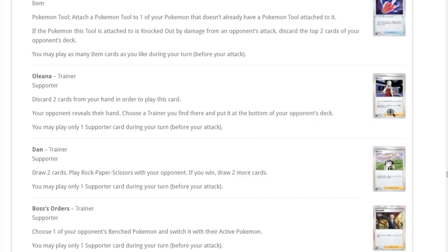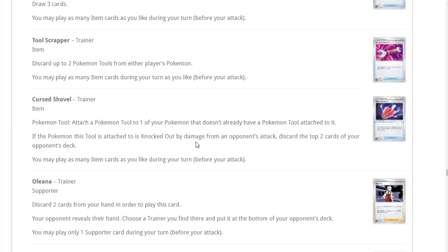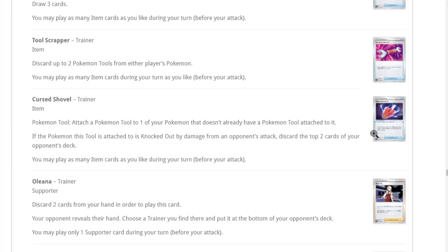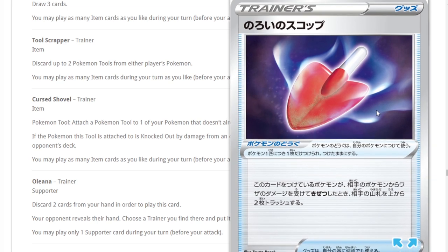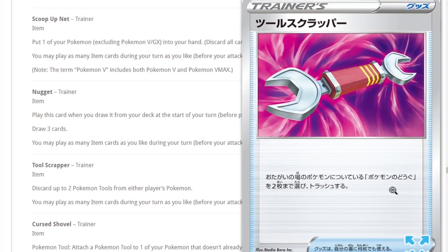Curse Shovel — if the Pokemon this tool is attached to is knocked out by damage from an opponent's attack, your opponent discards the top two cards of their deck. Mill technically got weaker because Boss's Orders lets opponents just Boss around whatever they make active, but Curse Shovel on Pokemon you know your opponent wants to knock out is a great way to push the milling a little more.